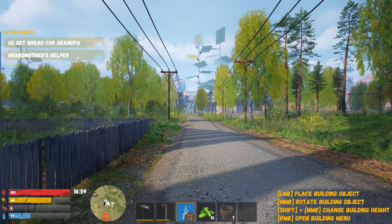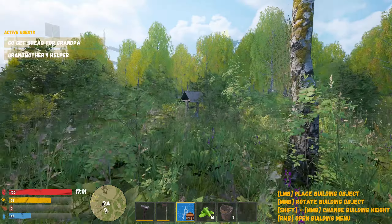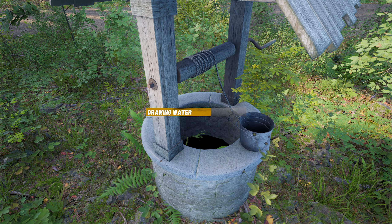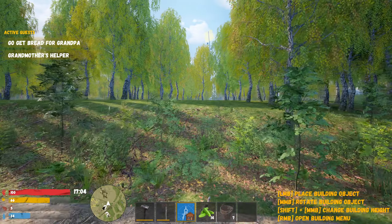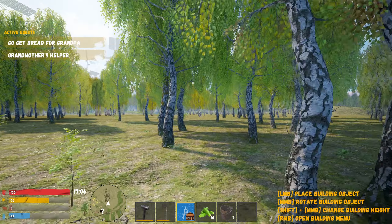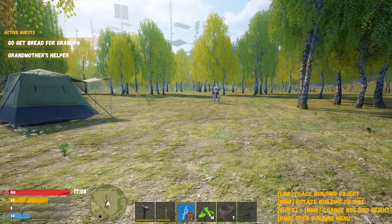Look at those drones! You know what, I haven't tried building yet. Build object — rotate, change building height, open menu. Foundations, walls — you can actually build your house from scratch. That was not the case in the first one. And there's a well too — drawing water, let's go!